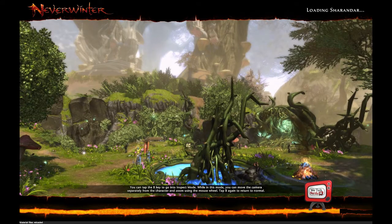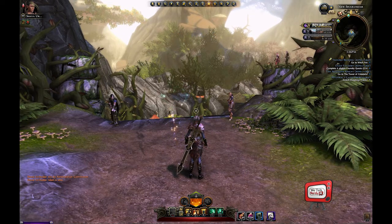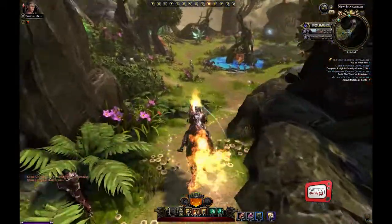I'm farming in a mini dungeon called the Arcane Reservoir in Sharandar, so you have to be level 60 in order to do this. The quest to enter is called Repel the Dark Fae Incursion, and you can pick it up from Marisara Winterwhite. The entrance is located just behind her.